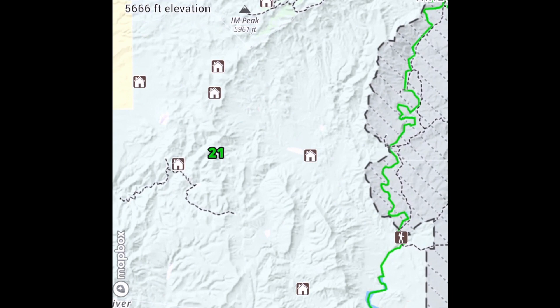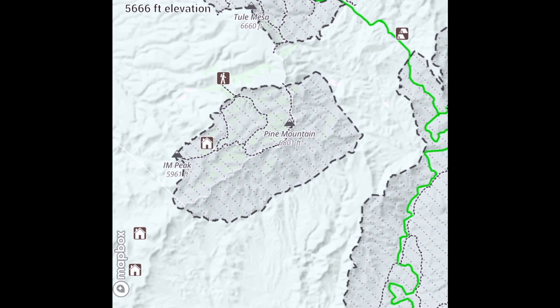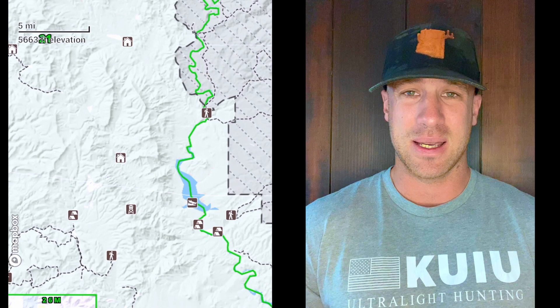A lot of them actually exist in a lot of the same country. Coues whitetail deer prefer Sky Island country — they prefer higher elevation country, typically in the desert environment. Arizona has the perfect environment. The Sonoran Desert has this desert-floor-to-really-high-mountains type environment, which the coues deer prefer.